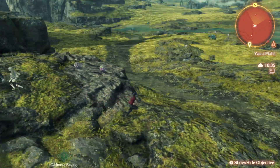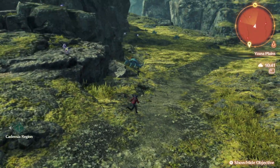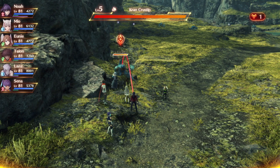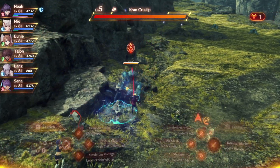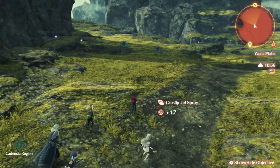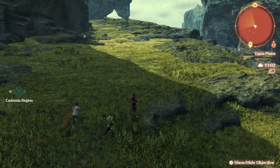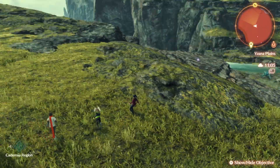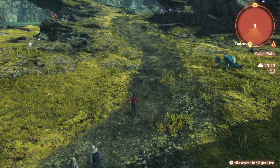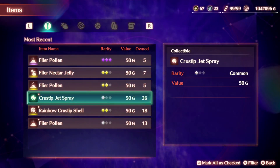If you want to reset after killing all the flyers and still need to farm for materials, you can click on an enemy, press up to have them attack you, and wait until your HP is depleted — it will restart to the last known landmark or rest area and the enemies will be reset. Or you can find a cliff and jump off of it, which resets as well. You can also just wait for them to respawn, or go to a different region and come back here and they will also respawn.